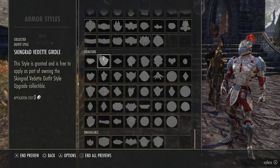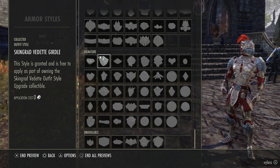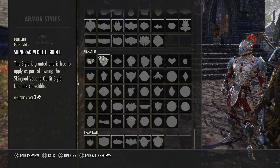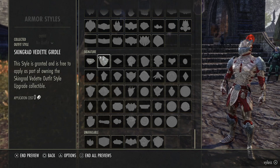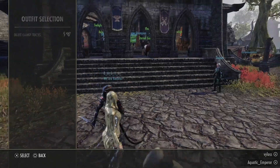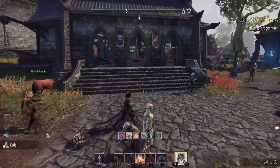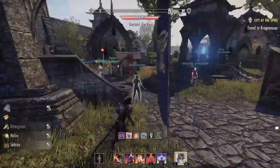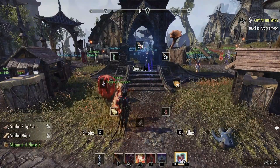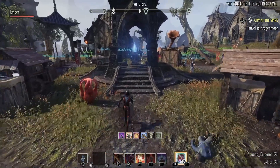To me, I like it. One of the things I will say — it says this style is granted and is free to apply as part of owning the Skingrad Vendite Outfit Style Upgrade Collectible. So how do I apply it? I just go to outfit styles. One of the things you can do — for people that don't have that style — is go to the new area, get a whole bunch of items from there and break them down. You will get whatever the item is to make that style, and then you can sell those. Usually that's how a lot of people make their money.